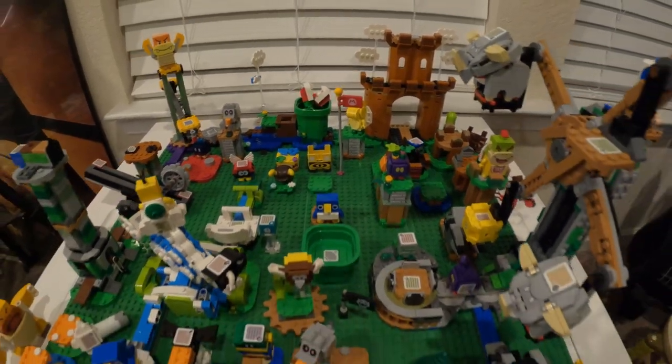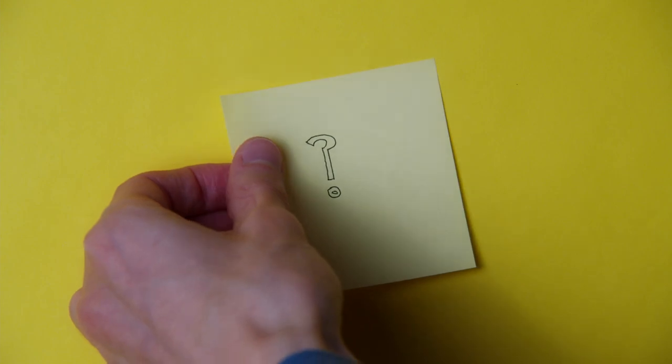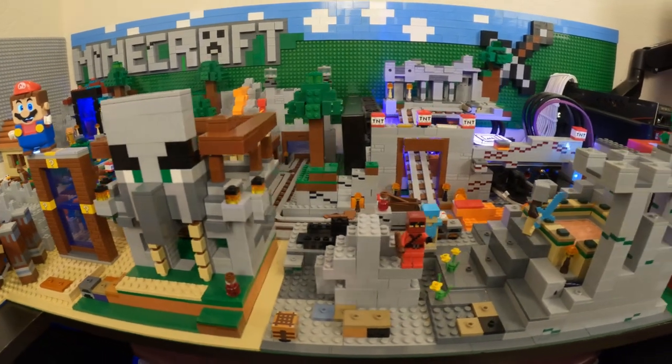Alright, so for starters, here are the Mario sets I'm working with. Not all of these will be used, but the question for you is: where should I put the portal and world? The first area is where the pillager castle and end portal are.